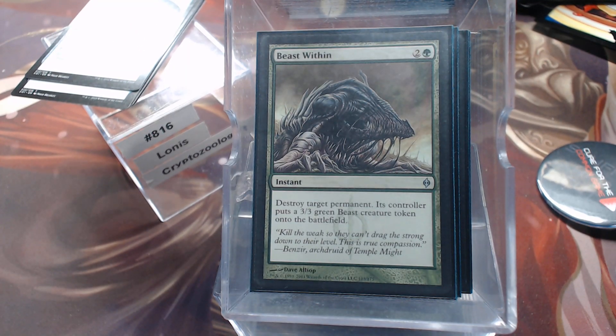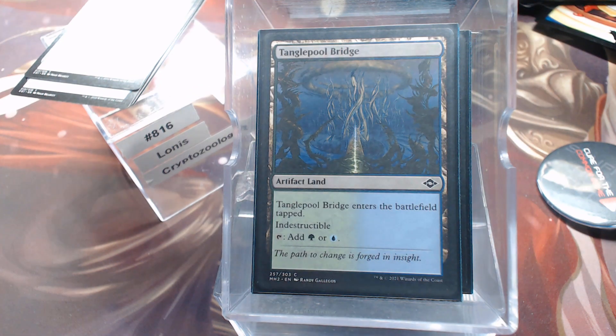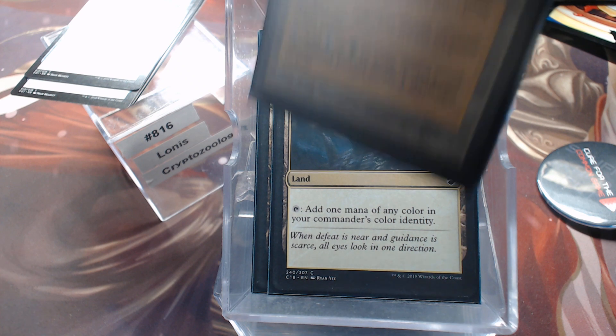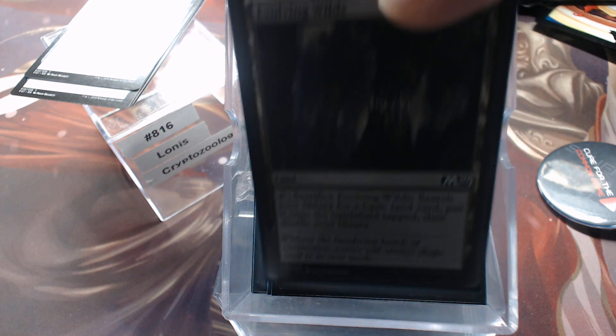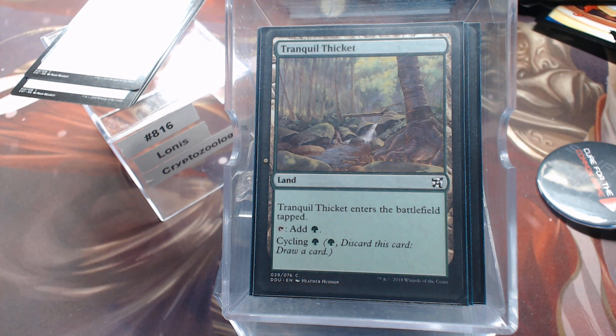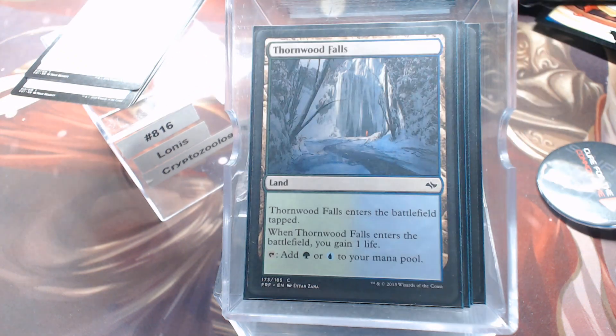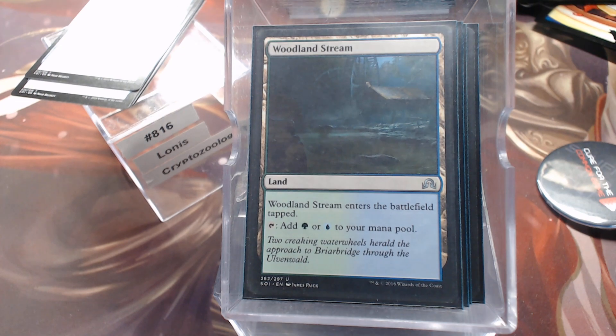Non-basic lands — this is where probably the budget part of the deck comes in. I build so many decks I don't have shocks and fetches in all of them, because of that. Quandrix Campus, Lumbering Falls, Tanglepool Bridge, Command Tower, Skyshroud Forest, Evolving Wilds, Rogue's Passage, Tranquil Thicket, Simic Guildgate, Vivid Creek, Thornwood Falls, and Woodland Stream.